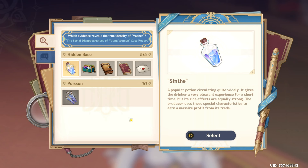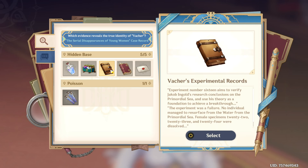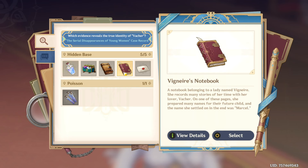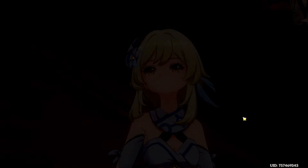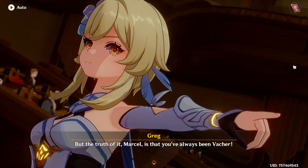Just how often do you intend to flout the rules of this court? It's all right, Monsieur Neuvillette — given their confidence, I expect they've found the crucial evidence. She's on their side again. You'd say you've never heard of Vashay? We need to present the evidence — we've got the investigation report, the notebook, and the experimental records. Probably this one with Marcel. The truth of it, Marcel, is that you've always been Vashay.